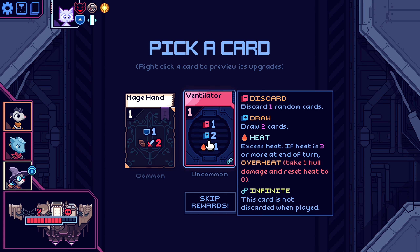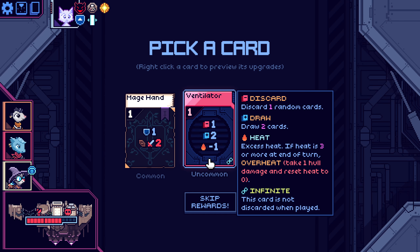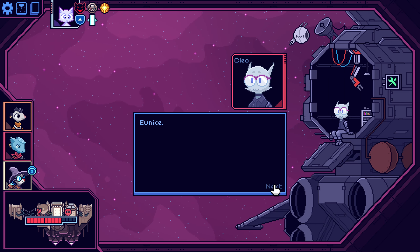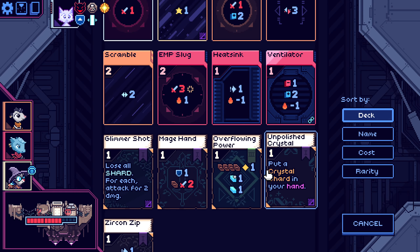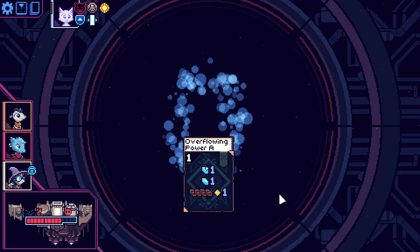Ventilator — I might take this. Sorry, I was saying we either need a very thin deck, or we need ways to pull this card out and reuse it. On that note, let's see if we can upgrade it. Yeah, this makes much more sense.